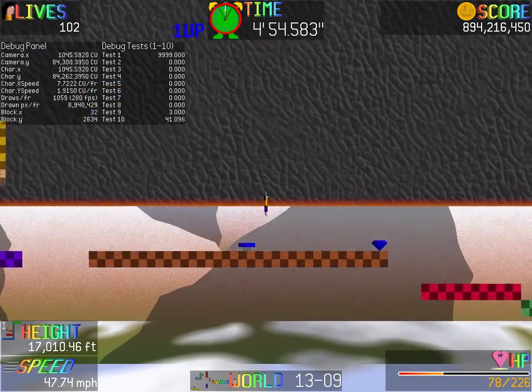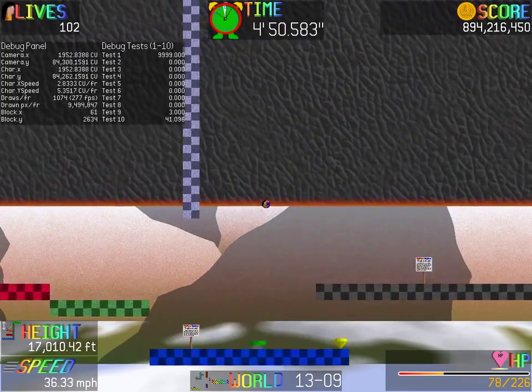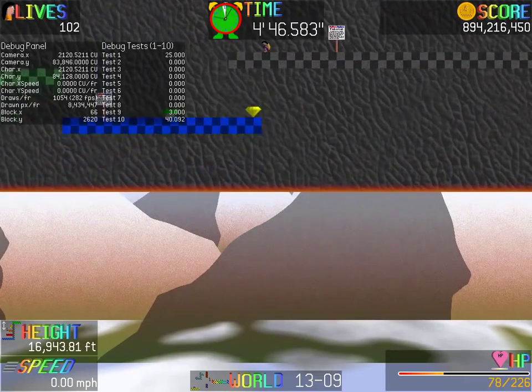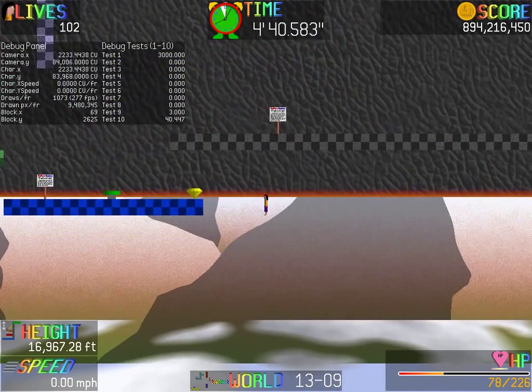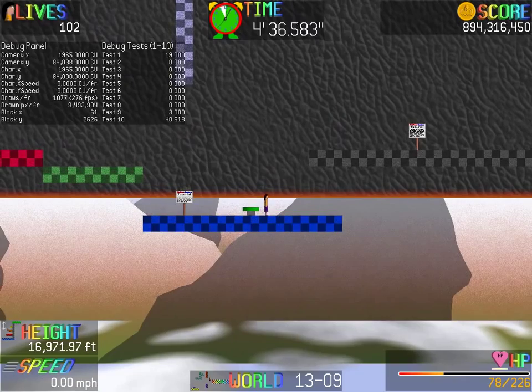I've updated the score and other stats so you can get an idea on what to expect. I've supposedly added in the lava ground decal, but for some strange reason it ain't displaying. This should be under the lava, and there's nothing here.